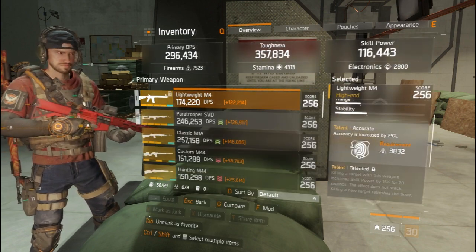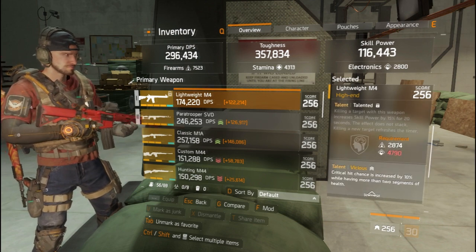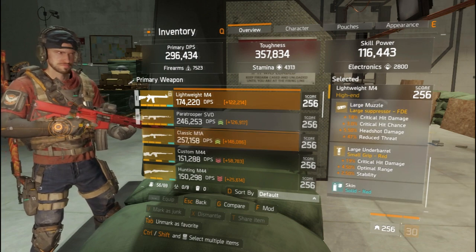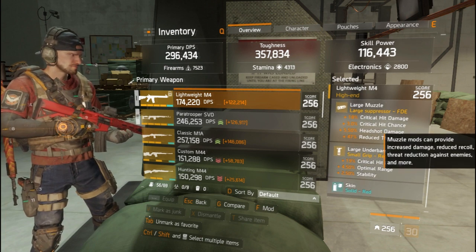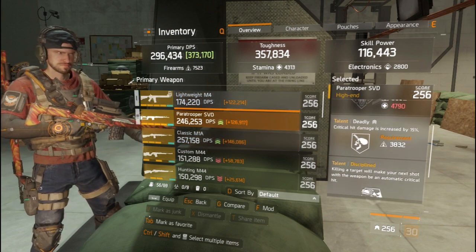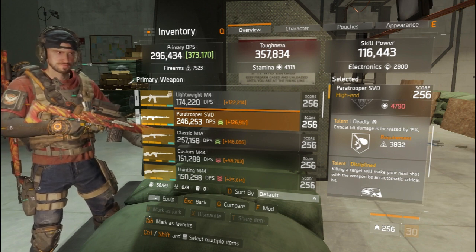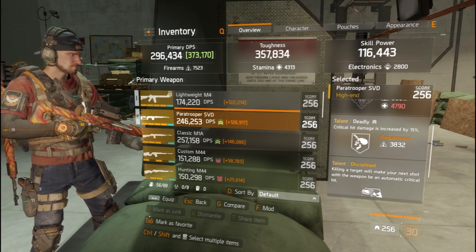Here's my weapon — the Lightweight M4 Army with 20k base damage. It has Vicious activated and Accurate, with critical hit chance modded, because I used this weapon with my previous marksman build — that's why it has critical hit chance and critical hit damage. Its talents include Deadly, which gives 15% critical hit damage, and Discipline — where killing a target makes your next shot an automatic critical hit.